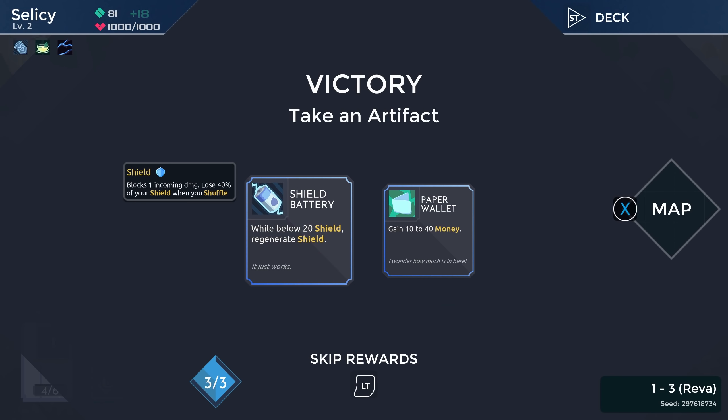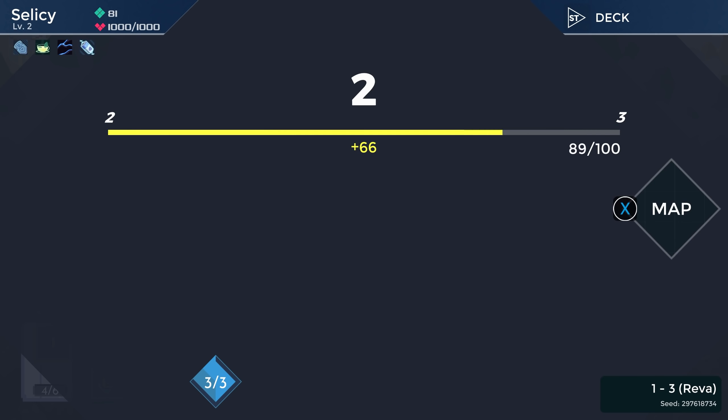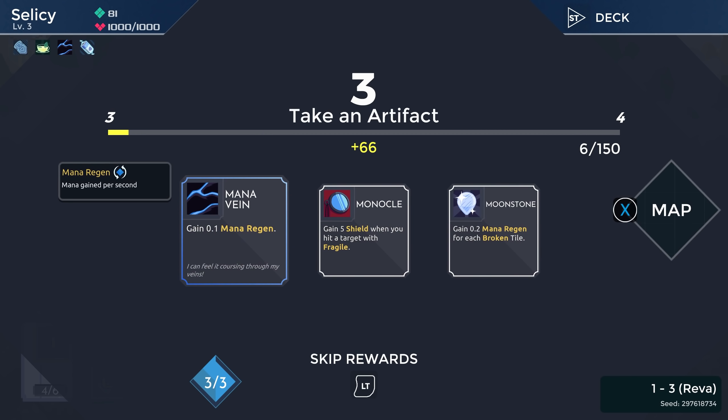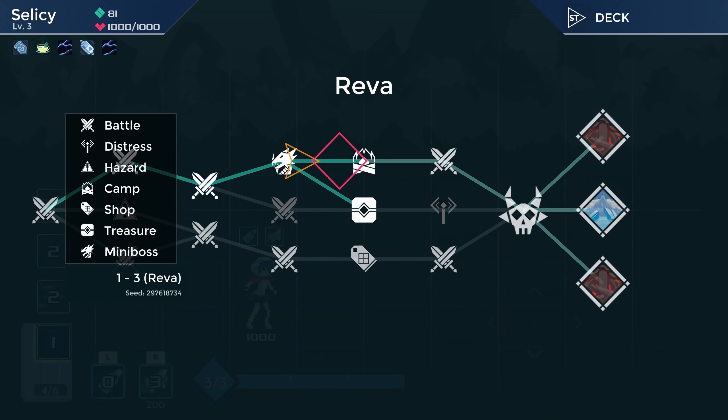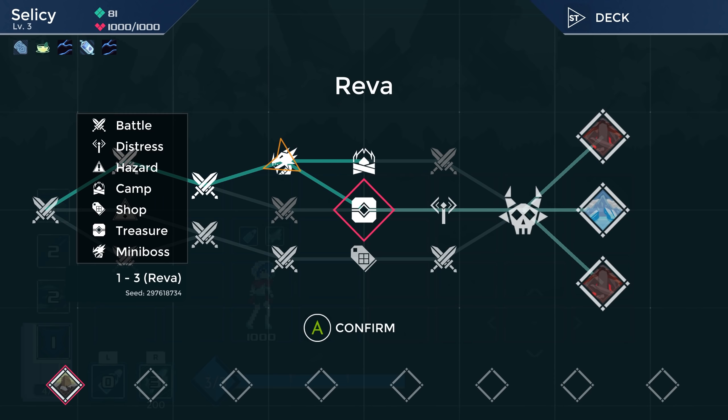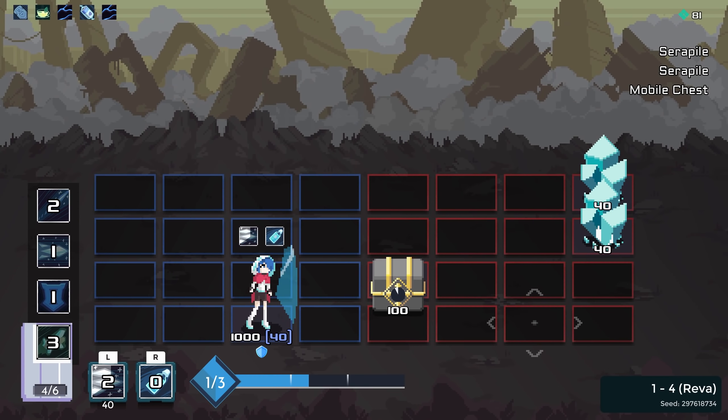Money or shield? I will take the shield battery — we're below 20 shield so we just get constant shield. That'll save us a lot of damage over the course of the run. And here we can just take the mana vein. We're at full HP so no need to go to the campsite — that's just a waste.